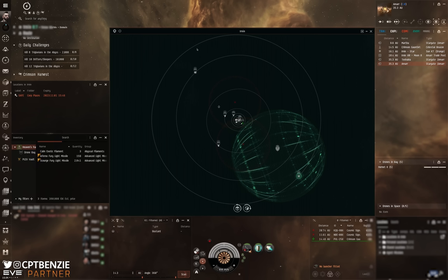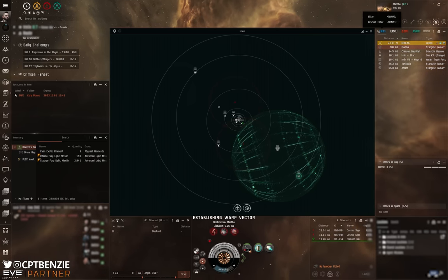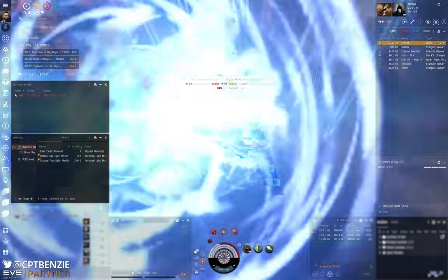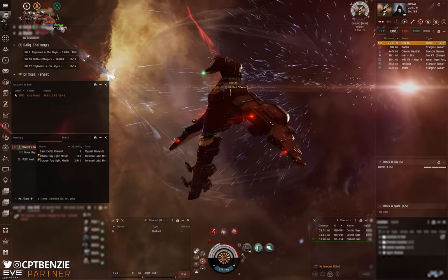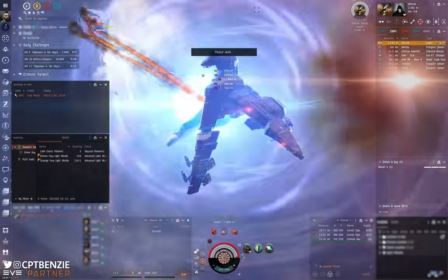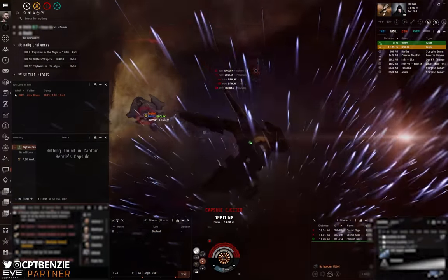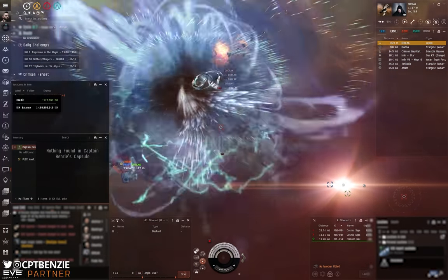I'm in a system where there's nowhere I can go further than 14.3 AU from at least one point, so I just have to hope that being in a 0.7 system deters people. I was just saying that you needed to be in a better safe than the one I was in — and then I got blown up for my hubris. Well done to that guy for the kill. It may be worth spending time warping around different systems and finding one that allows you to set up a safe bookmark at least 14.4 AU from any point of interest.